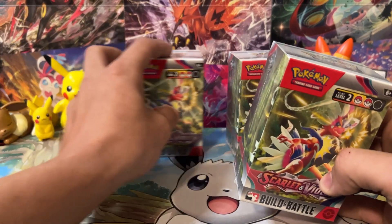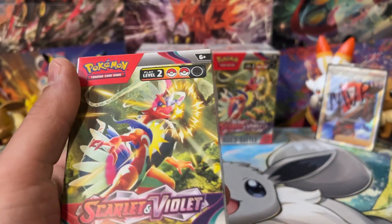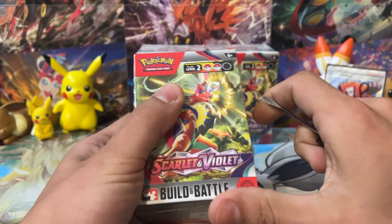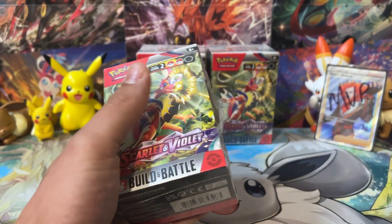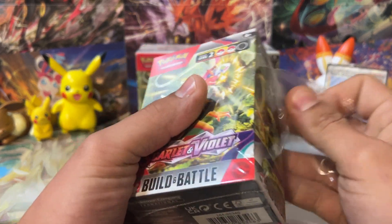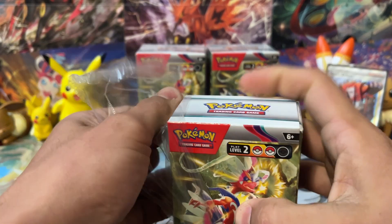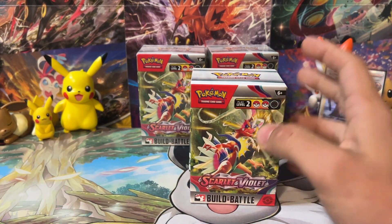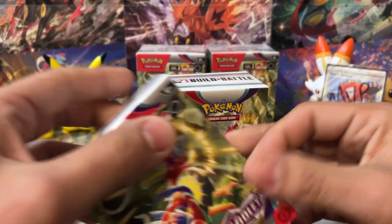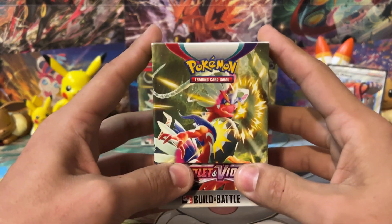Let's go ahead and dig into these Scarlet and Violet base set Build and Battle boxes. If you guys know about these, they're basically like pre-release kits. If you go to a pre-release event, you get one of these for $30 plus three bonus packs, so it's actually really worth it at the pre-release because you get seven packs total for $30. But once these go on sale outside of pre-release, they usually sell for about $21 to $22. It's four packs.